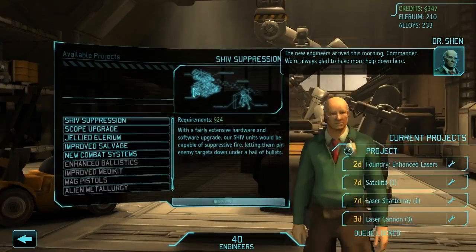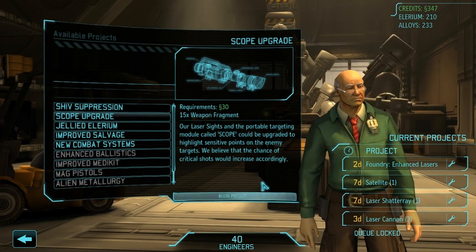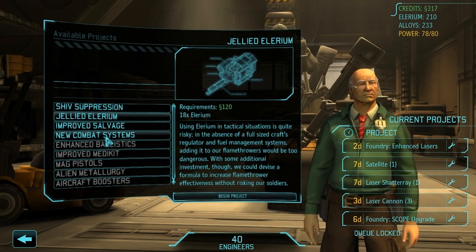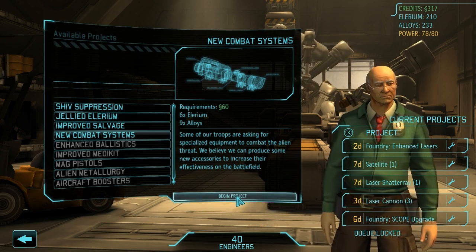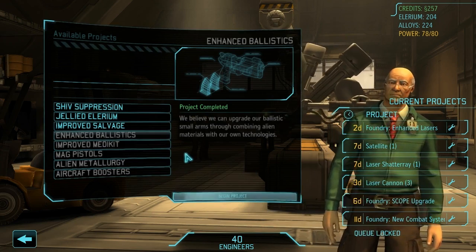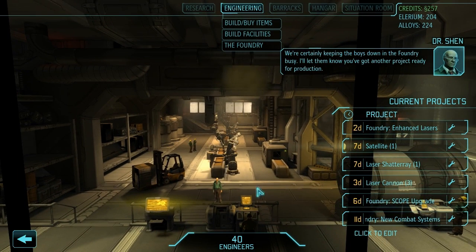Engineering in the foundry — we have access to the scope upgrade for 30 credits. Absolutely yes — better critical chance for 30 credits, done. Six days, not a problem. New combat systems is 60 credits but I have no idea what that does. Let's do this and see what it gives us — six Illyrium, nine alloys, that's easily affordable. Eleven days on that one. 60 credits is a little bit more expensive but we just got a ton of cash to do this stuff with, so I'm not too worried. I like the look of that stuff, it looks good. Enhanced lasers is done in two days too — no idea what that does but it might be good.